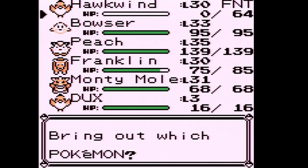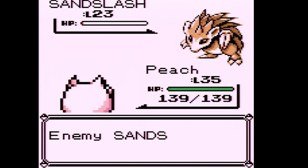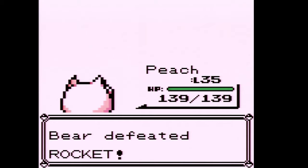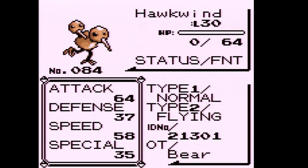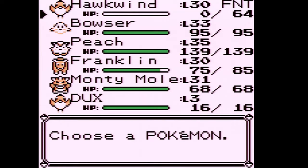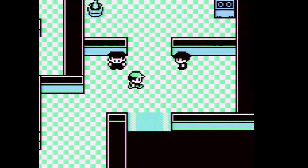Doduo faints — that was so close to evolving. Switching to Peach. Doduo would have evolved if we hadn't been hit with Sand Attack. We have to wait until Erica's gym now. We're going to switch Doduo out for a bit since we're about to fight trainers that specialize in Ground types.